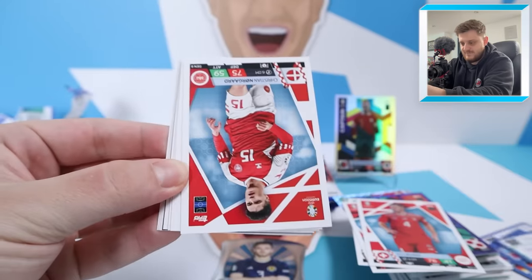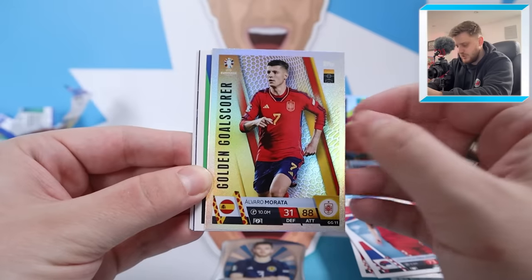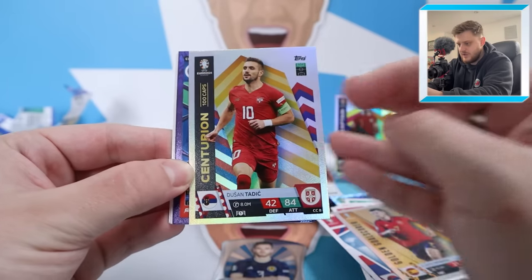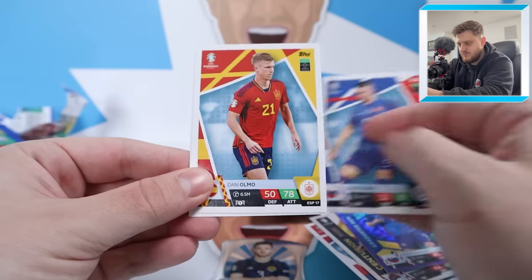Into the next pack — hopefully something crazy. We've got Norgard Pavlovich, then golden goal scorer Morata. Centurion Tadic, and graduated gem Suslov. We've got Mack Olmo and Scott McKenna for Scotland.